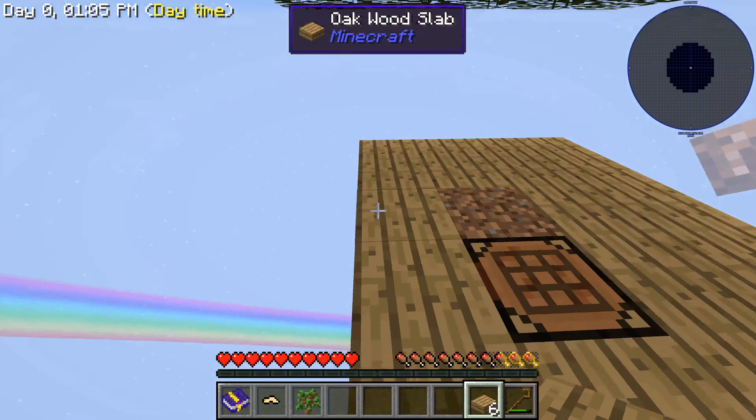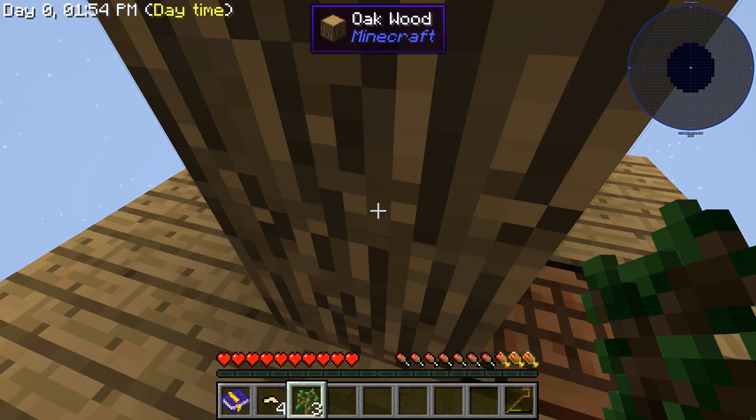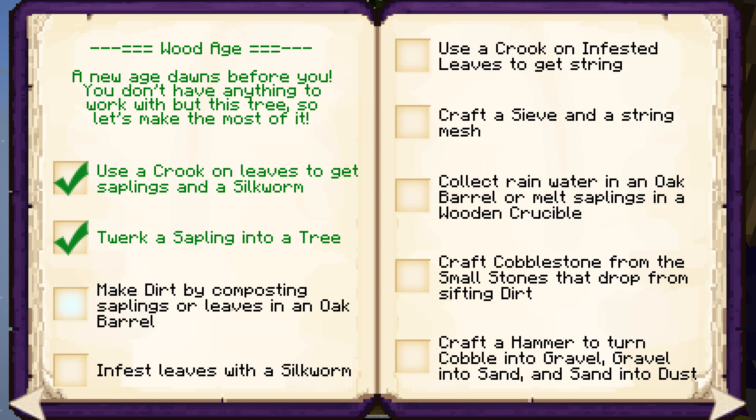That's as much as we'll have for now. Let's destroy this tree and try to get as many worms and saplings as we can. We got two saplings so we know we won't be screwed — because if we don't have any saplings we would be in trouble. There we go — trigger finger! That's a pretty big tree. Second achievement done: make dirt by composting saplings or leaves into an oak barrel.